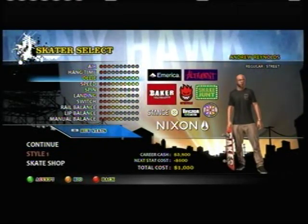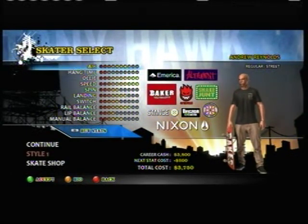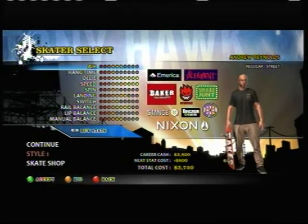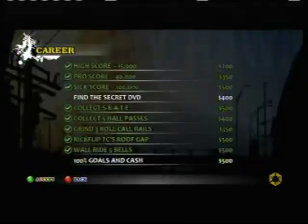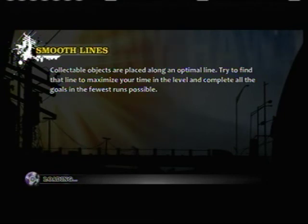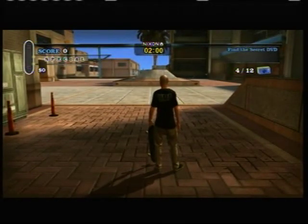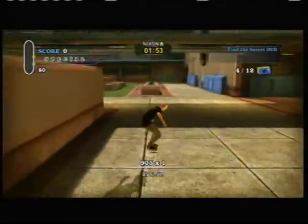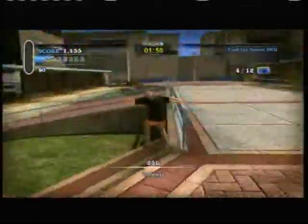We're gonna boost our ollie stats, our air stats. Oh, his hang time stat is not good. Hopefully that's all I need to get that DVD in the school. Find the DVD and all the cash icons that someone forgot to pick up — who would do such a thing? Maybe it was Ollie the Magic Bum. And that's why he's a bum — it's because he left all of his cash just floating around and he won't even take it. All right.